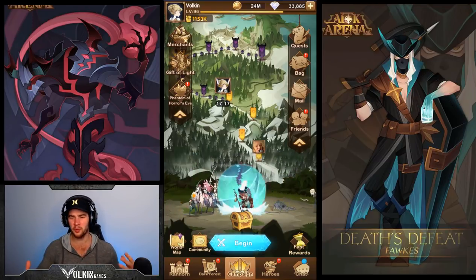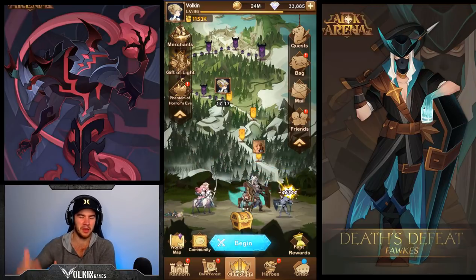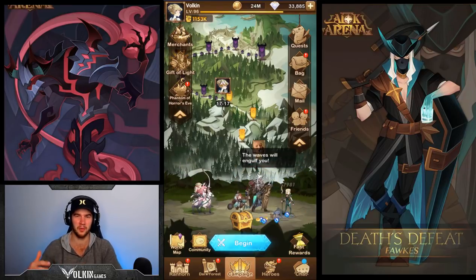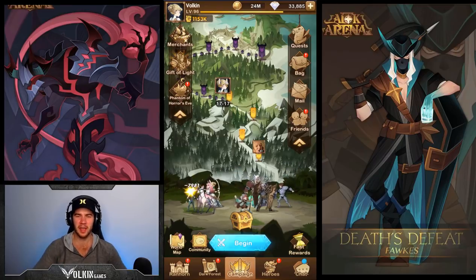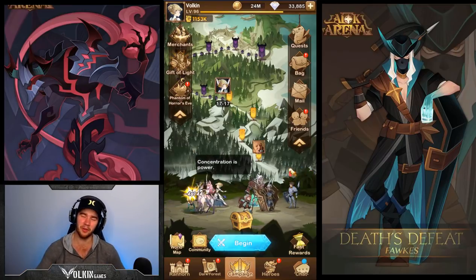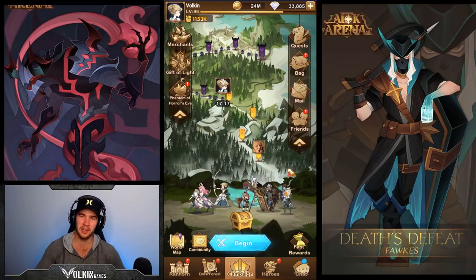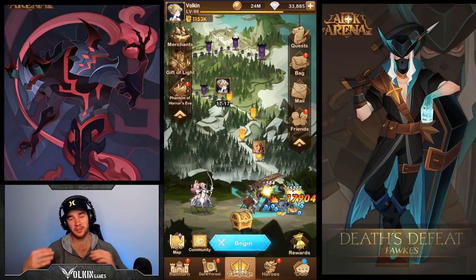We can also transition this across to how to counter heroes when they're your enemies - things like Athalia, trying to avoid her ultimate or trying to avoid her initial knockdown. Those are all suggestions I've had, so let me know what you think about this series doing a deeper look into heroes and different strategies. Let me know if there's any heroes you want to go deeper into or any cool strategies that you guys have.